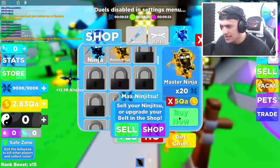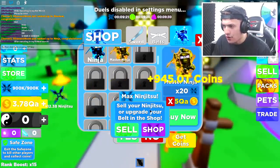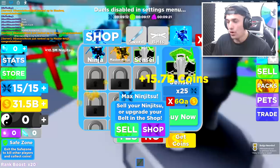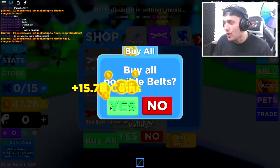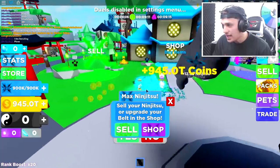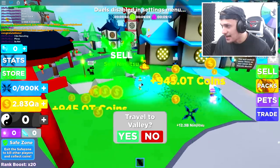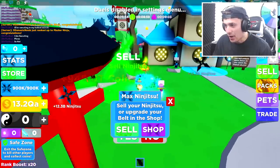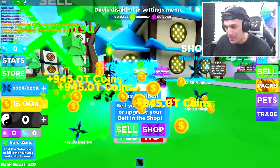All you have to do is buy all of the belts and buy all of the swords like this, and now watch how much money I make. I'll literally have enough for the next rank in no time at all. The next rank — we can literally already buy it. It's ridiculous. I'm going to have enough money to rank up again — I can't believe this. And here we go: the Master Ninja.